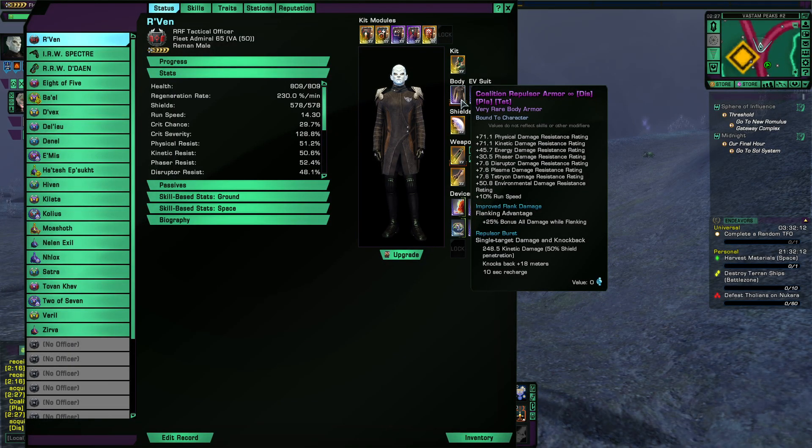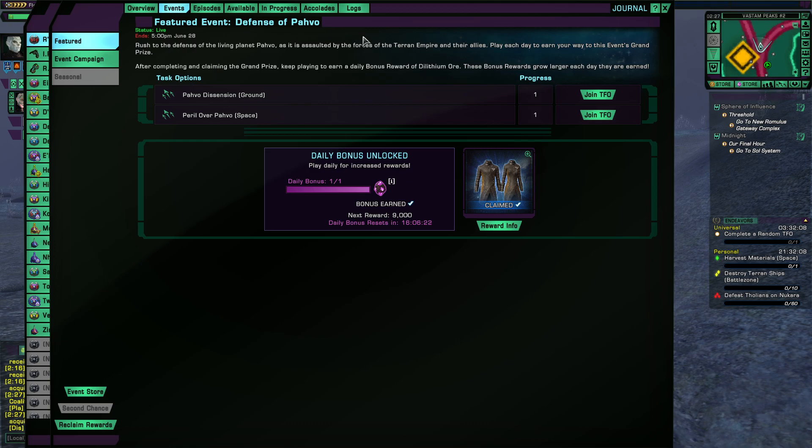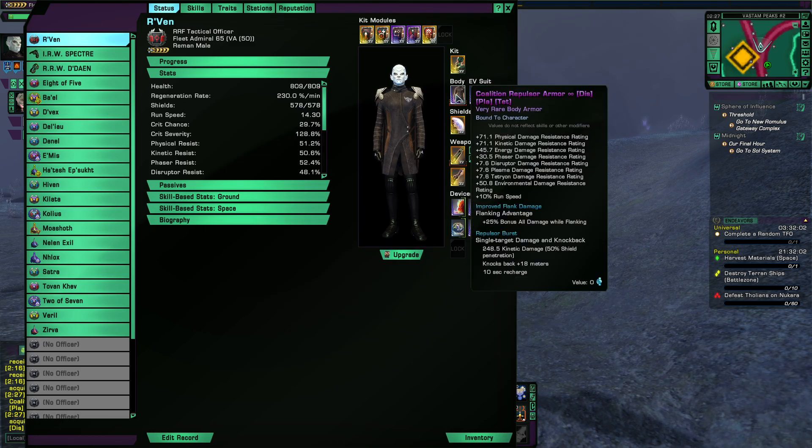Hi y'all, we're looking at the Miracle Edition Repulsor Armor, which you can get from the event Defense of Pavo after completing 14 dailies. We're going to go over its stats, test it in combat, and then go into the tailor, which my character is wearing right now, so look forward to that.